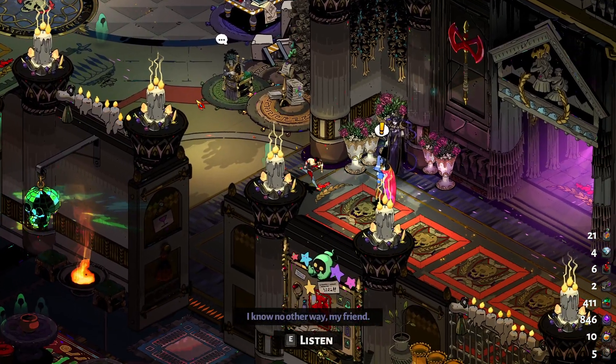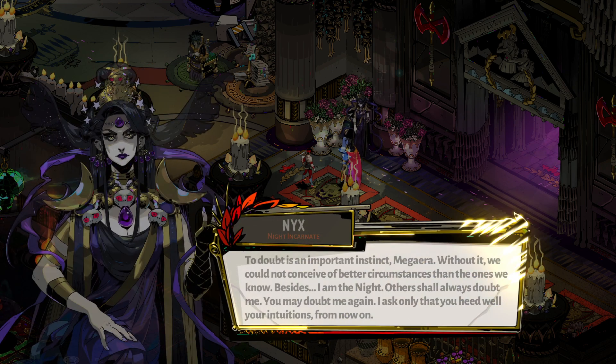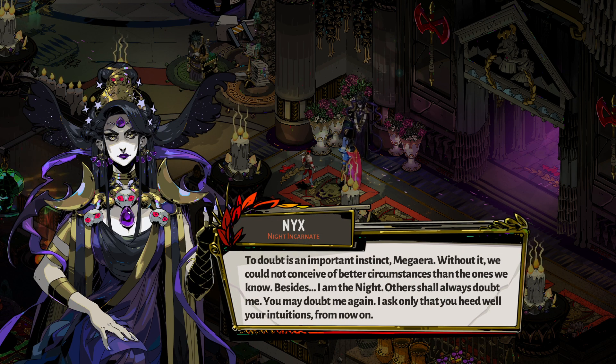I know no other way, my friend. I think I understand now, Nyx — you've been here longer than the rest of us combined. You've seen this house go through a lot, even before Lord Hades took his place. I never should have doubted you. To doubt is an important instinct, Megara — without it, we could not conceive of better circumstances than the ones we know. Besides, I am the Night. Others shall always doubt me. You may doubt me again — I ask only that you heed well your intuitions from now on.